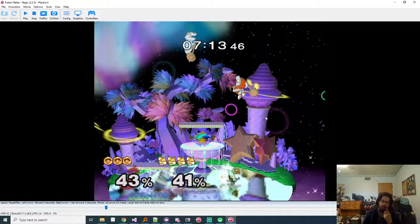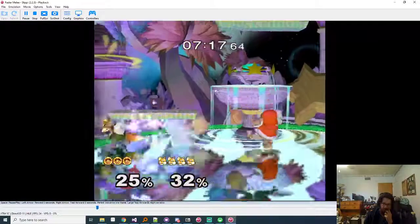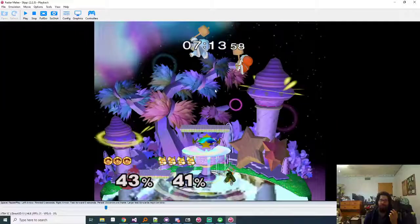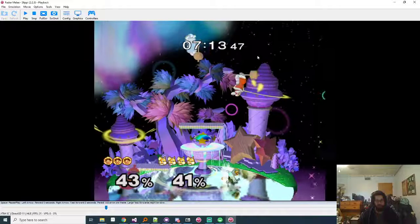Out of the down air, the best he can basically get is an even situation. When he's in the air it's easy to start treating Popo like Nana - you hit Nana up here and then think you can hit Popo the same way. But fair is their primary get-out-of-juggle tool, their critical option basically, and it's reactable.